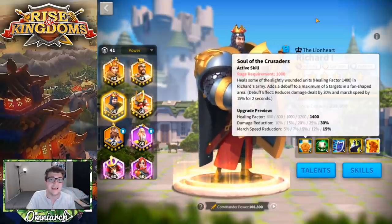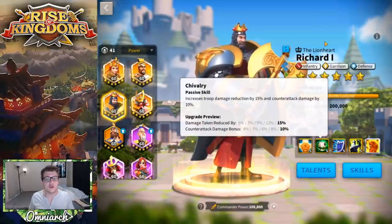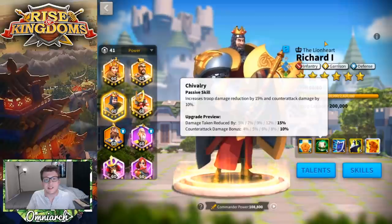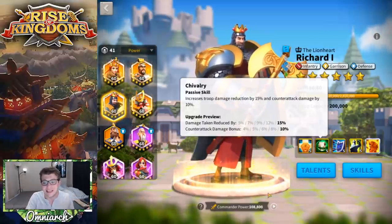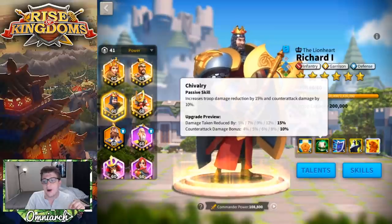The march speed reduction isn't that exciting because infantry are really slow anyway, so it doesn't matter much if they're slowed by 15% — a Minamoto or Cao Cao is still probably going to get away. But regardless, this skill is insanely good for healing your army and keeping you sustained in the open field. Richard's second skill is called Chivalry — it's a passive that increases troop damage reduction by 15% and increases counter-attack damage by 10%.